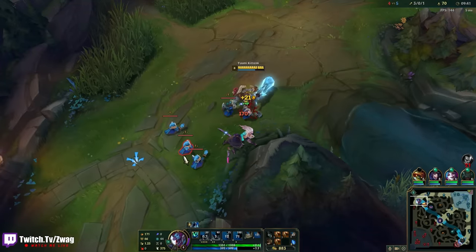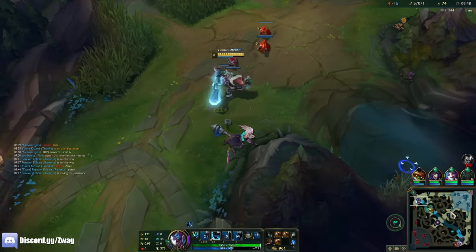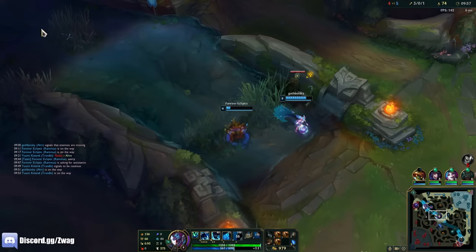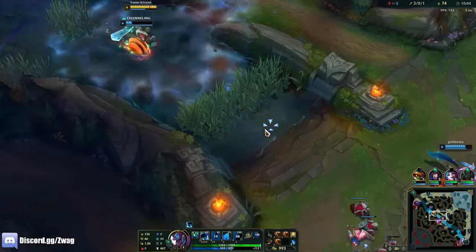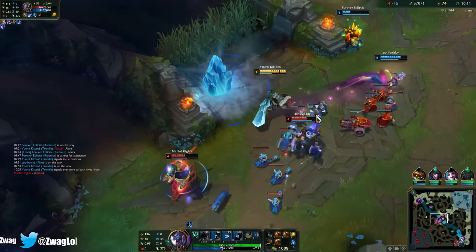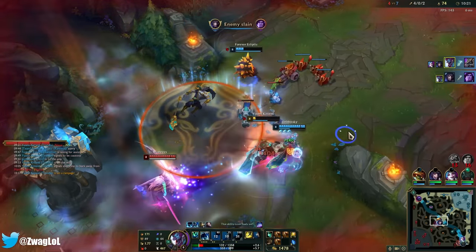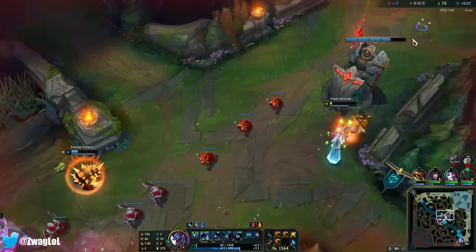Run! Oh, we can hold him. He has Flash. What does Nasus have? Nasus has PTA. Stay away from him. Wither! How dare you Wither me? He ignited me — am I dead? I have a potion running, I'm fine. That was a little closer than I wanted. I don't want to give Yasuo my shutdown bounty.